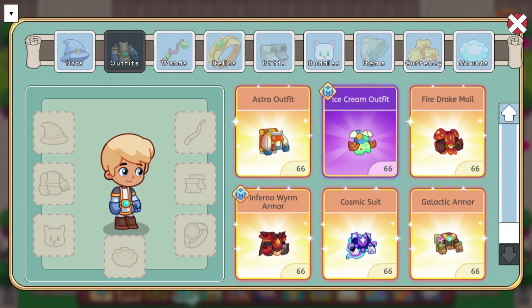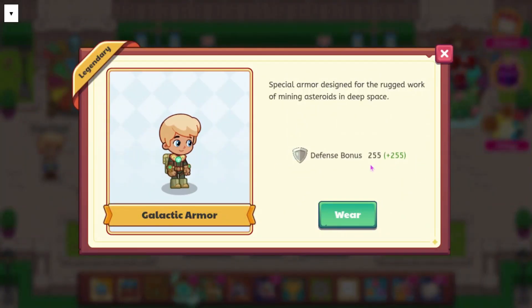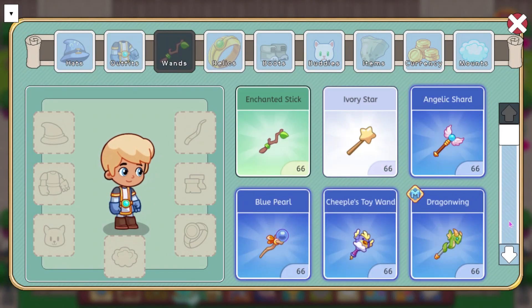We also have the Galactic armor, which has a defense bonus of 255 as well, and it says special armor designed for the rugged work of mining asteroids in deep space. This one I don't think looks too cool.